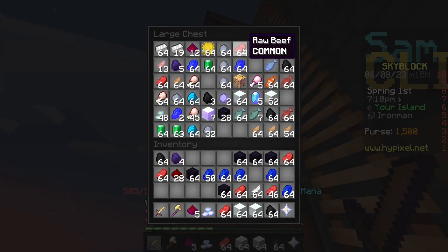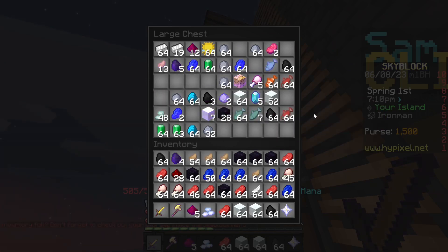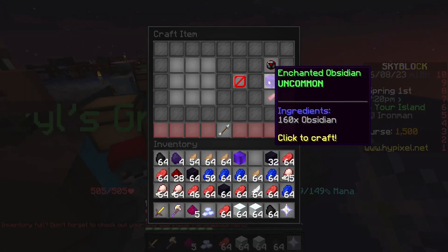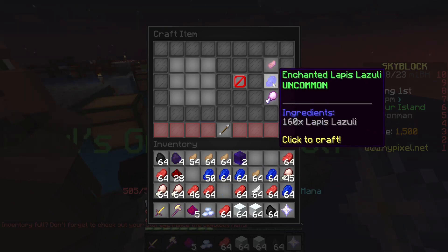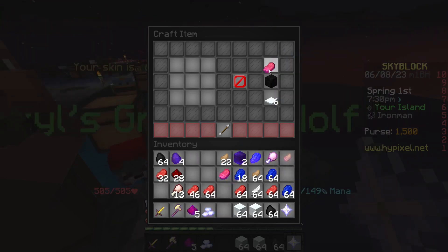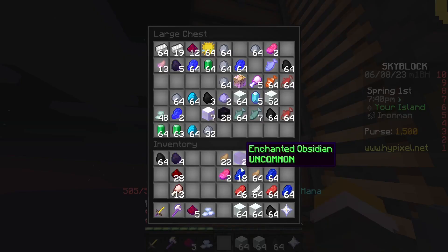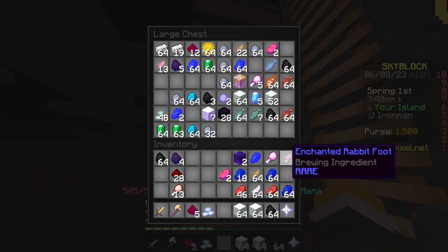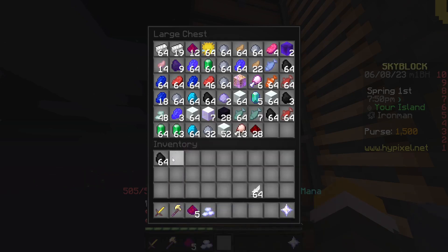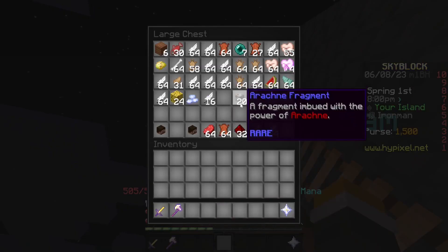Let's see — is there any other raw? Beef, chicken, rabbit's feet. That is not what I meant to do. Open the menu — enchanted obby, two of those, enchanted lapis, raw chicken, beef, rabbit's foot, more beef. Let's go put those away — rabbit's foot, enchanted rabbit's foot, all this stuff. Pretty much everything we got right now fits in here in some way, except for the things at the bottom.